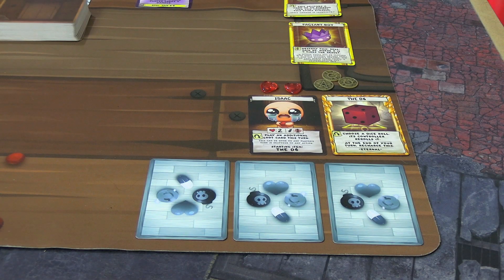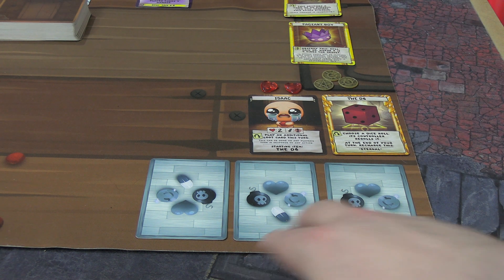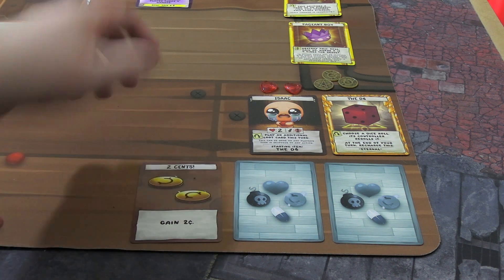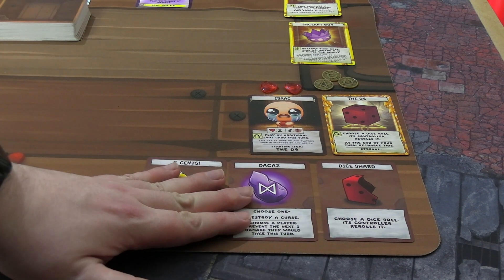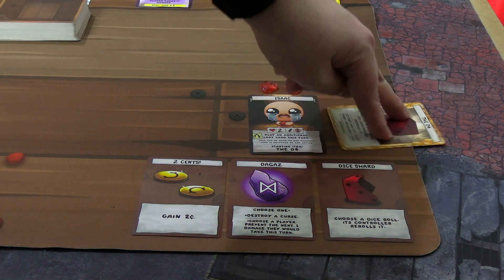Couldn't try Four Souls on the channel without playing classic little baby Isaac with the D6 as starting item. It lets him force a reroll — you can also use it on other people if you choose to. When you start you get two health for most characters, though there are some exceptions, three pennies, and three randomly drawn loot cards. He's got two pennies, a Degas rune, a dice shard, and that is Isaac's starting hand.